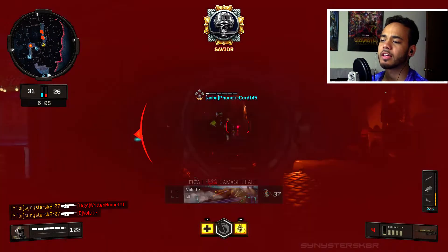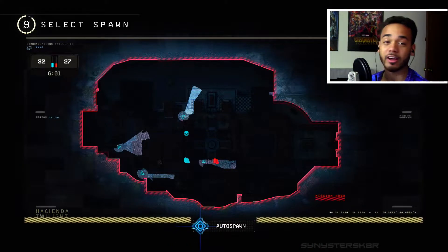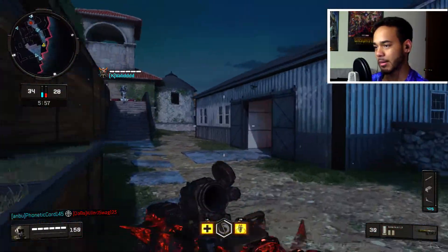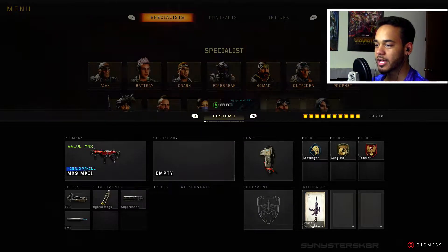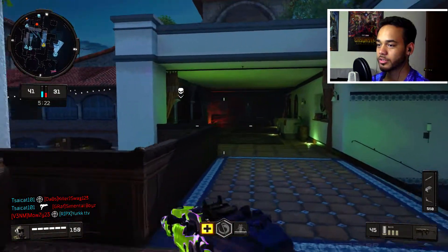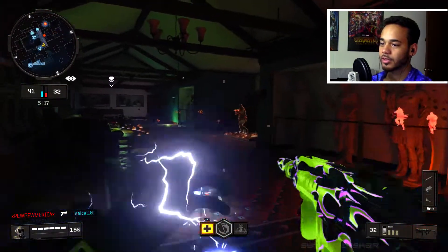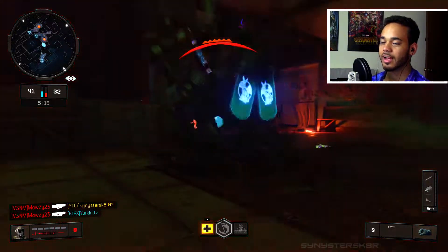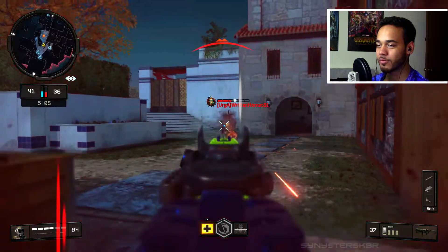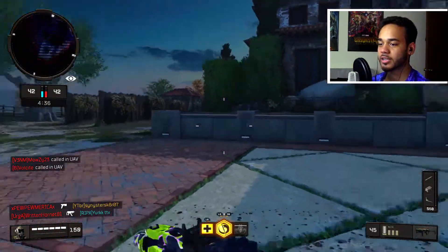Tell me you guys saw that dude — I didn't even see him. I was looking down the hallway and I saw his name tag pop up for a split second. I'm going to switch weapons and see if rushing helps at all, kind of like playing Arsenal Sandstorm style. I can't even see the dude — I'm just ranting and repeating the same stuff. Outside, I see that dude and I kill him — no problem.